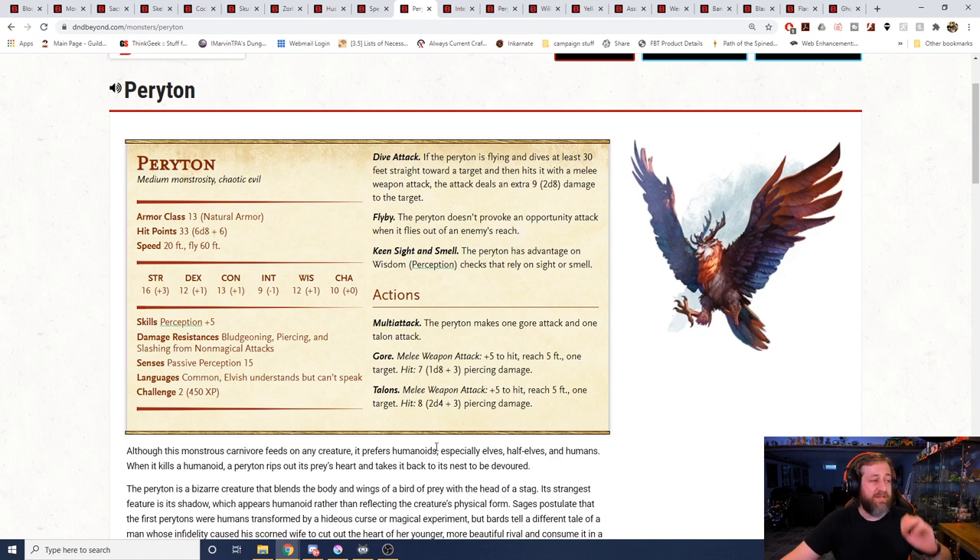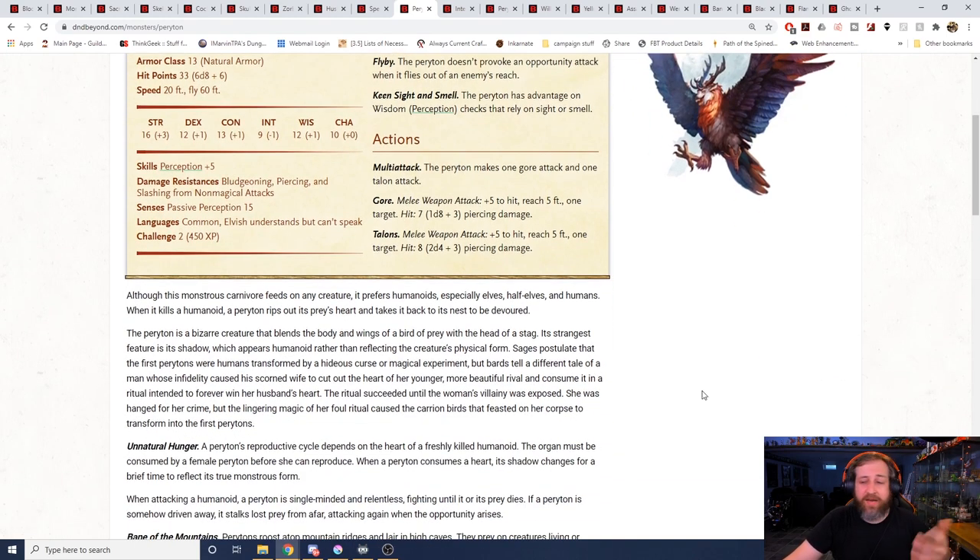13 armor class, 33 hit points, and they are resistant to bludgeoning, piercing, and slashing from non-magical attacks. Again, a challenge rating 2 creature — something you could throw at a party relatively early on. If flight isn't a problem, the resistance to non-magical attacks could also prove difficult. It can make two attacks: a gore attack doing d8 plus 3 piercing and talons doing 2d4 plus 3. But if it moves 30 feet straight towards a creature and hits with a melee attack, it does an extra 2d8 damage. In theory it could be 30 feet up, fly down, hit someone with their talons, deal 2d4 plus 2d8 plus 3 damage, and then fly 30 feet away again without provoking attacks of opportunity.